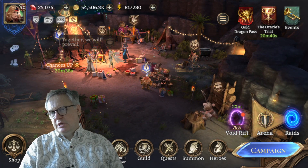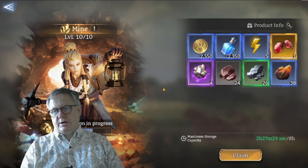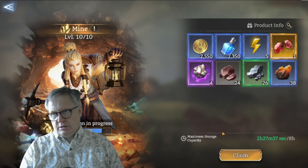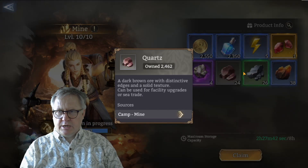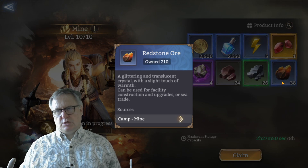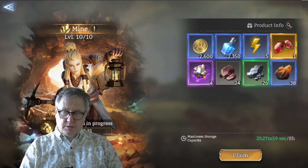The mine, however, is brilliant. It's all free resources just ticking away in the background. It can stack up to eight hours before it's maxed out and you just get free resources from it. The three items at the bottom right are quartz, which is the low-level ore, then pig iron, and lastly redstone ore which you need towards the end. That's the bit that slows your progression, but the rest - coins, XP, stamina, diamonds, and mithril - is all free.